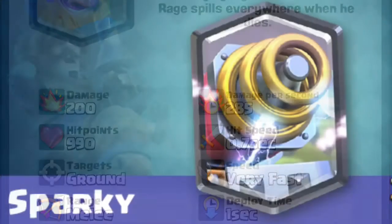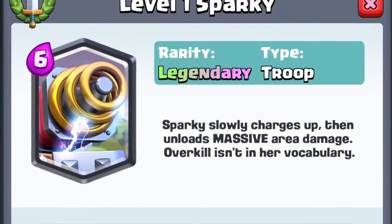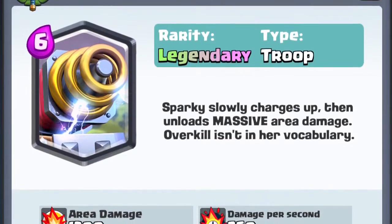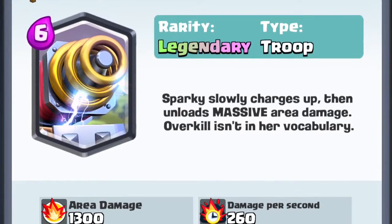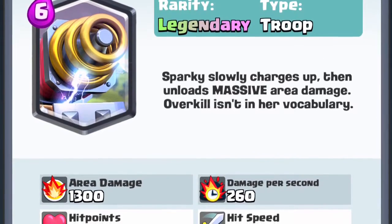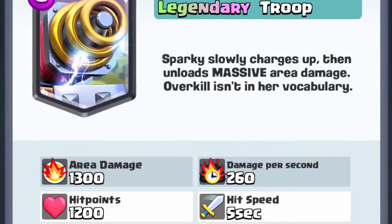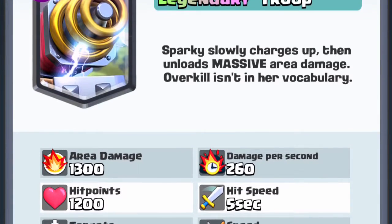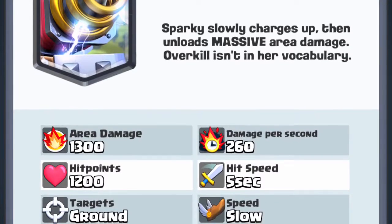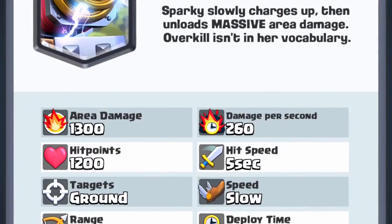Next up, we have the 6 Elixir Sparky. I think this is an awful card — it takes too long to hit. I wish it had a much quicker hit speed. I do like how it has the highest damage per shot in the game. I like the Sparky too, because I think it is really good. I use it in my regular deck, and it does so much damage. It's really good when you put it behind a witch.